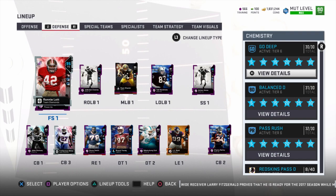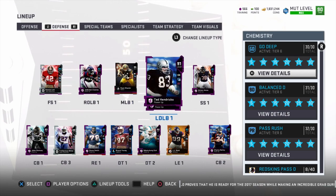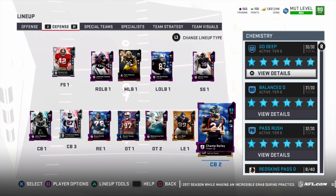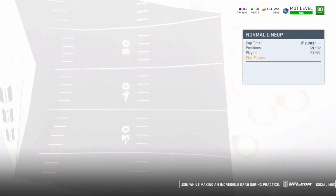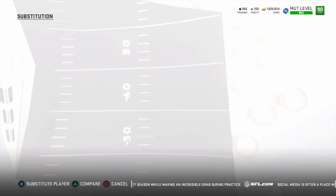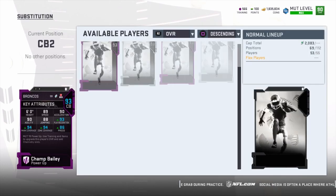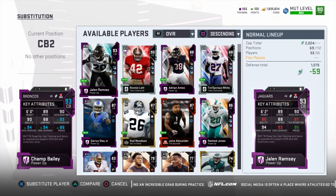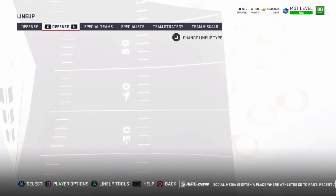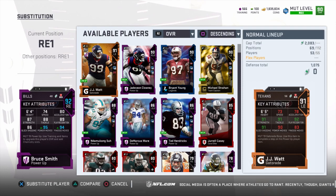Here's my defense - just super good everywhere. We've got the Ryan Chazier, Deion Jones, Jadeveon Clowney, Ted Hendricks, Adrian Amos, Rashad Jones backing him up, Ronnie Lott, the Diamond Jalen Ramsey powered up, and Champ Bailey. Jalen Ramsey is 95 man, 94 zone, 99 press with 89 speed - a super good player. With my Redskins chemistry, Champ Bailey is bumped up to 94 man, 94 zone, 86 press. He's not that much worse than Jalen, pretty good. We also have Bruce Smith with 95 power move and 94 finesse move currently on my team.